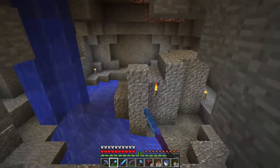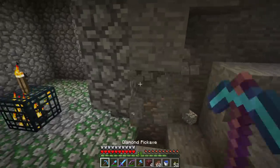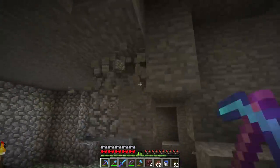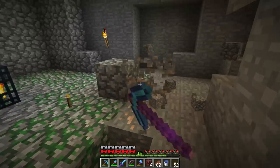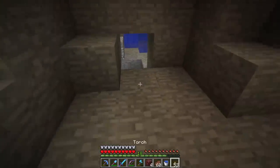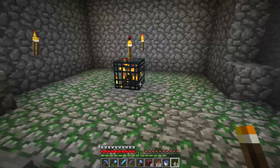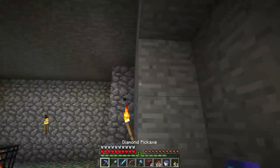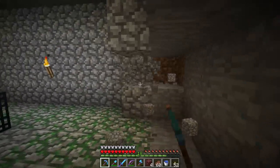Why is there a chicken down here? There must have been a chicken jockey that spawned down here - a zombie riding a chicken. That's another problem though: when you're trying to keep your animal count low in the spawn chunks, you don't want any extra animals around because you want maximum spawns for the passive mob spawner. A zombie spawns with a chicken, the zombie despawns, and now you have a chicken eating up a mob cap somewhere in a cave with no idea where.